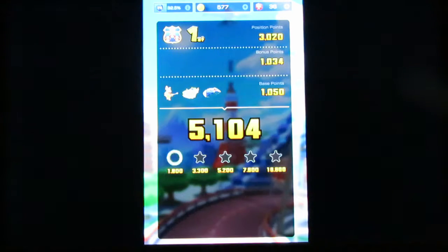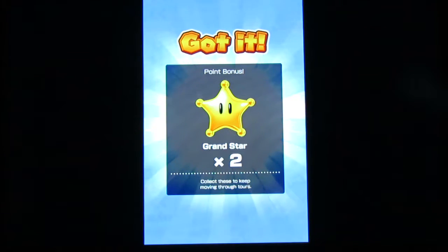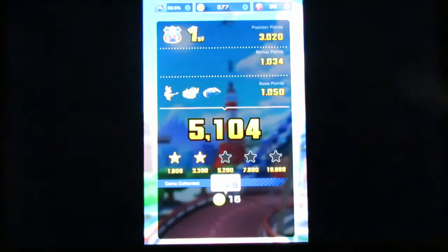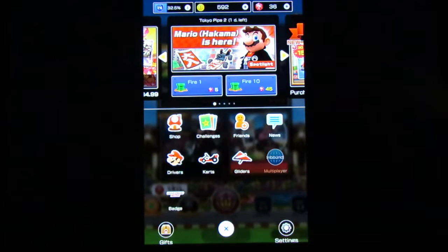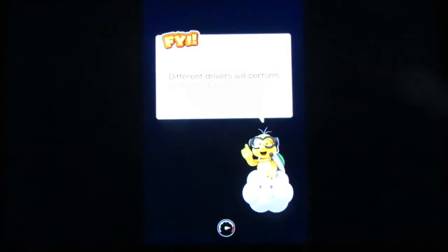I don't even think I'm getting 3 stars in this one. The very last cup of the tour is the very first time we get a 2-star performance. It hurts, but you know what? It's to be expected. Jump boosts — I'm gonna switch off of gliding and drifting just to do this. I want all 3 stars the first time. This will be my first time using Peachette.